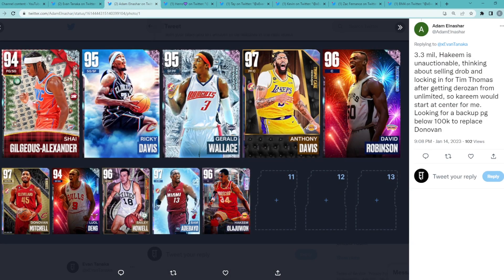Looking at the next team here, coming in from Adam. He's got 3.3 million MT, Hakeem is unauctionable, and he's thinking about selling D-Rob and locking in for Tim Thomas after getting De Rosen from unlimited. He's also looking for a backup point guard below 100,000 MT to replace Donovan Mitchell. Overall the team right now I would say is probably an 8.5 out of 10 — definitely a very solid squad, though you could definitely make improvements.